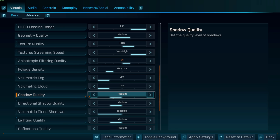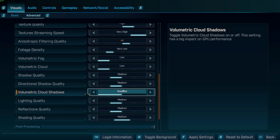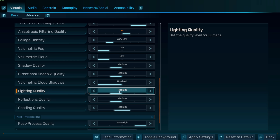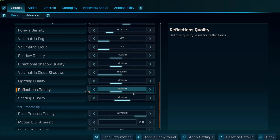Shadow quality: keep on Medium. I wouldn't recommend Low because Low and Medium have similar performance, and the game on Low shadows just looks bad. Directional shadow quality is another big FPS hit — I'd turn this to Low for most people. I have it on Medium because I want the game to look decent. Disable volumetric cloud shadows — that cascades shadows from clouds onto the floor and has a huge performance impact. Lighting quality: Medium. There's not much FPS difference from Low to Medium, but Medium to High is pretty significant. Reflections: Low to Medium — similar FPS between those two, but going above Medium drops FPS quite a bit.